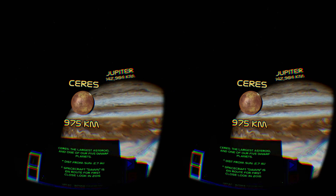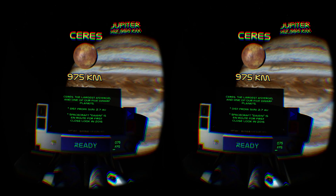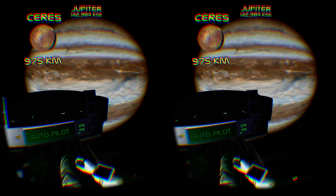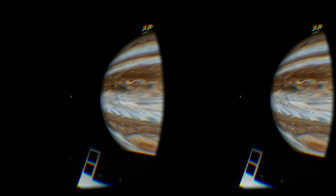Drash has thoughtfully packed the demo with features that other developers would do well to include in their games. For example, the ability to toggle a display of the IR camera tracking boundaries is useful for initial configuration and optimising your comfort. The ability to toggle your body and the seating on or off also allows for further customisation for the positional tracking experience.